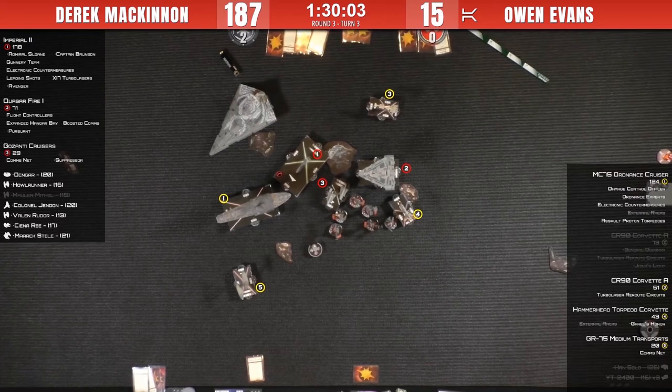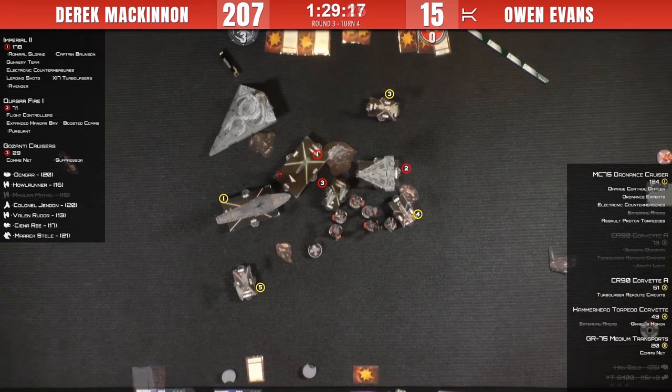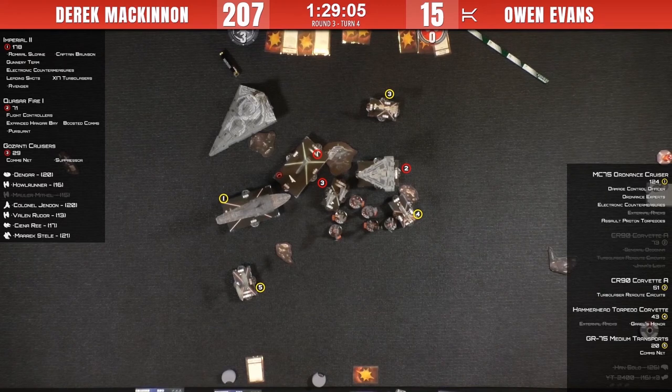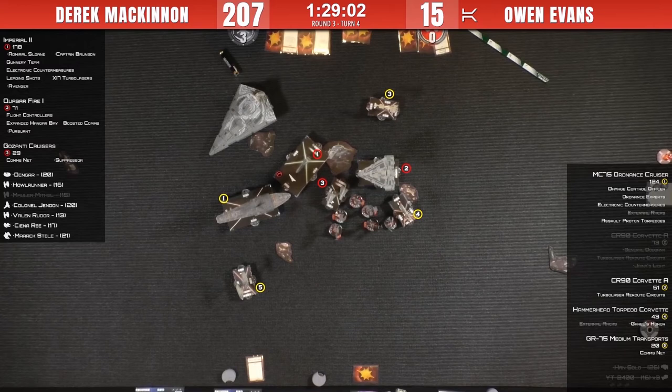At the end of turn three, that's another token for Derek, bringing him up to 207 points. He needs a margin of 260 points. Owen has to also not lose anything else — even if Owen wipes his opponent, he needs a margin of at least 140 for an 8-3 victory. That's the minimum margin Owen needs to win the tournament. On top of turn four, I really think the first activation Owen needs has to be that corvette killing the Quasar.